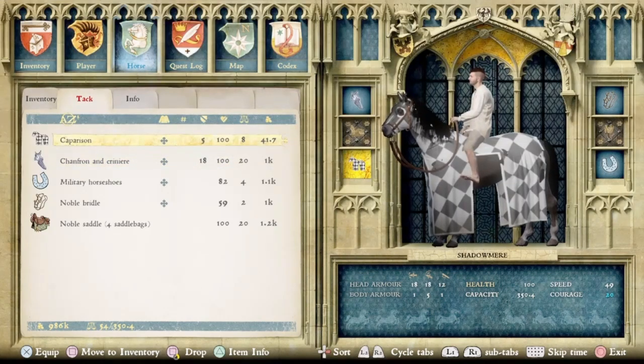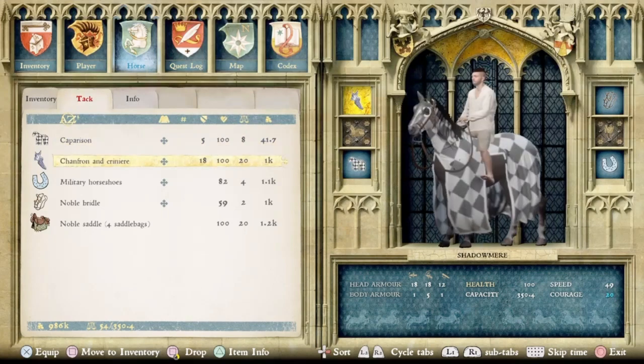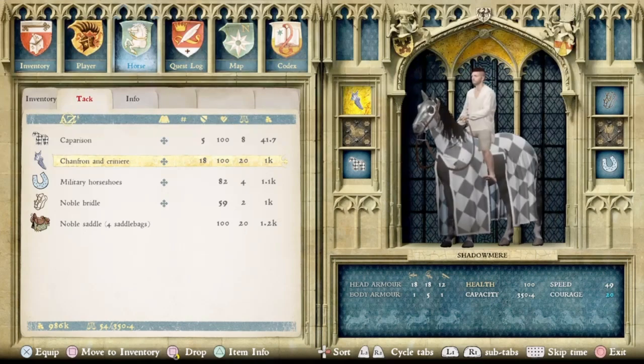Here we're showcasing yet another set of unique items. This head armor is the one they showed in the trailer for this DLC — it's my personal favorite out of the ones added because it doesn't look as goofy as the rest of them. This one is the second best, with 18 damage resistance, and you can get this one with just the forge. So if you choose not to build the stables, you can still get access to this head armor.